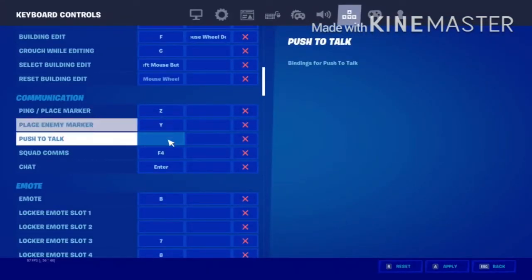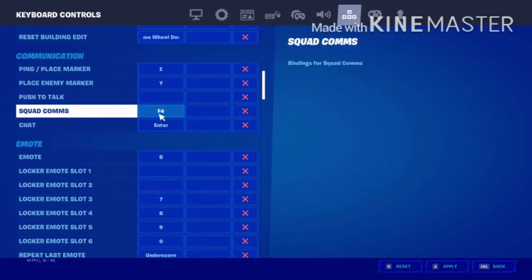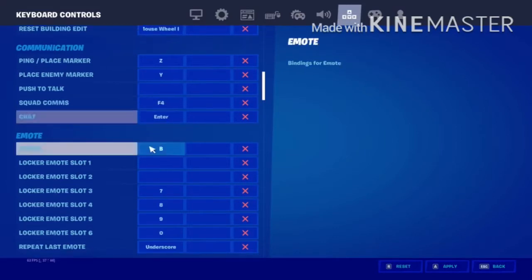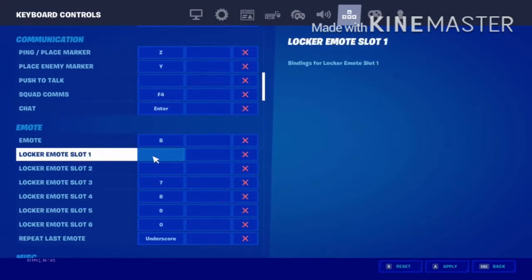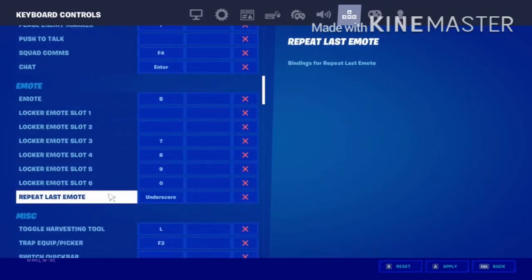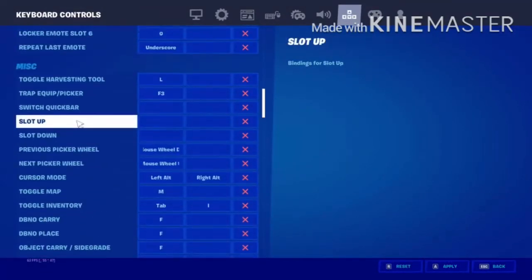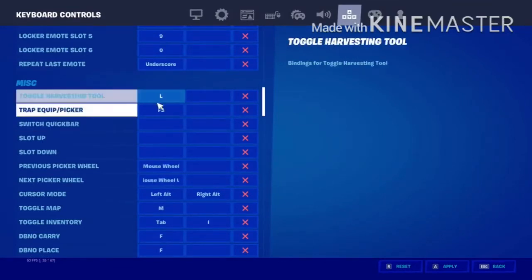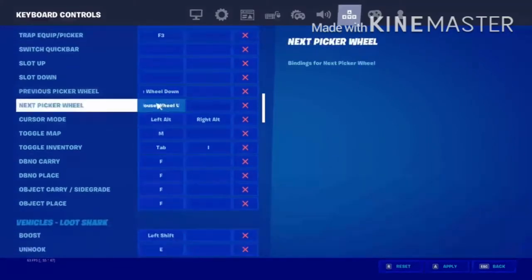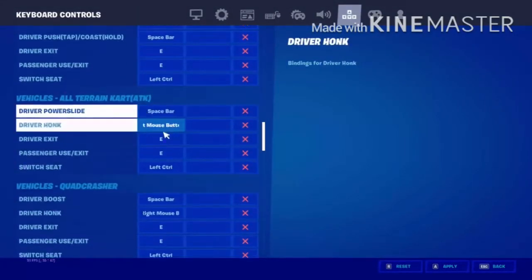Communication: ping was unbound so I'm going to bind that to Z. Place enemy mark, push to talk — nothing bound there. Score comps is F4, chat, and emote is B. Emote slots 1 through 9 — leaving those as emote defaults. Toggle is L. Let me save it right now.